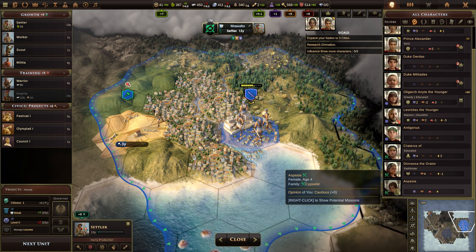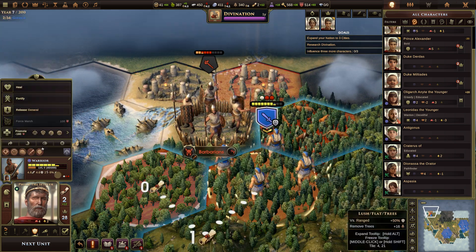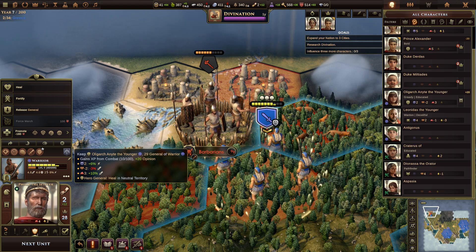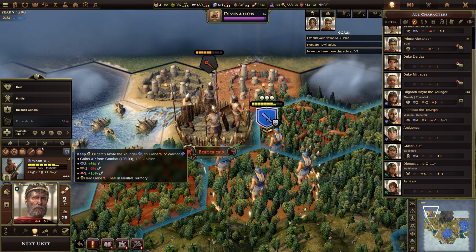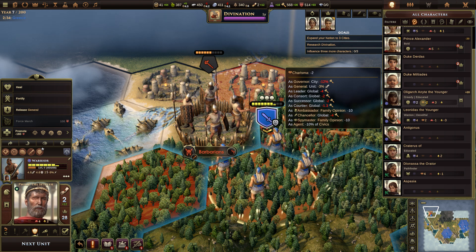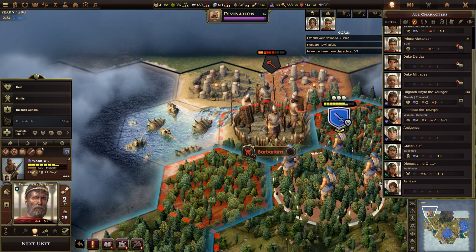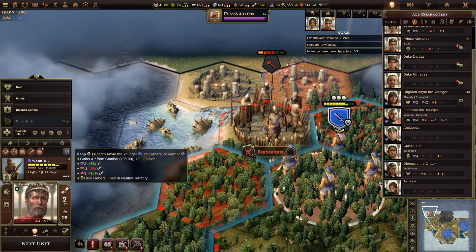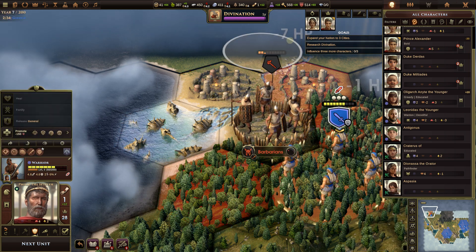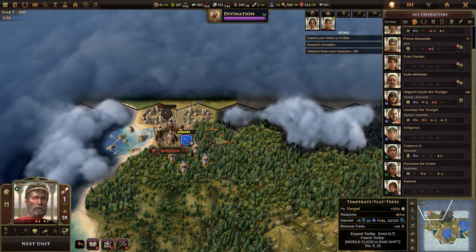We now have a whole new host of characters. Let's go to our warriors fighting the barbarians. Oligarch-a-Knight the Younger is general — she has negative two charisma, so as general the unit has negative three percent attack since she can't give them a big speech beforehand. But overall she still gives them a bonus because she has a lot of courage. Let's attack — they lose seven more hit points. Probably next turn we'll take that town. We have fur from animals, and we've found a third city site to the north.